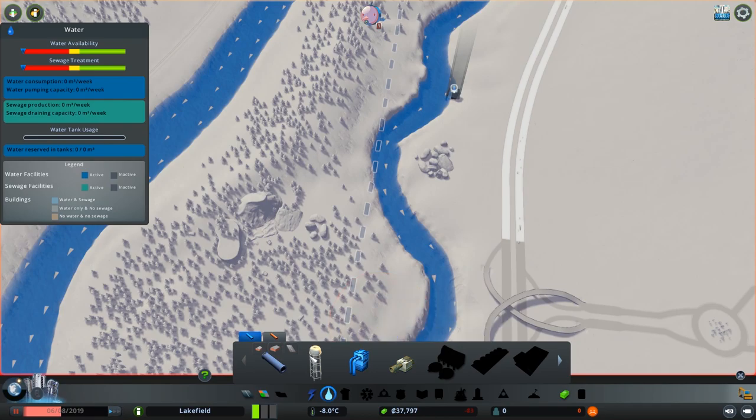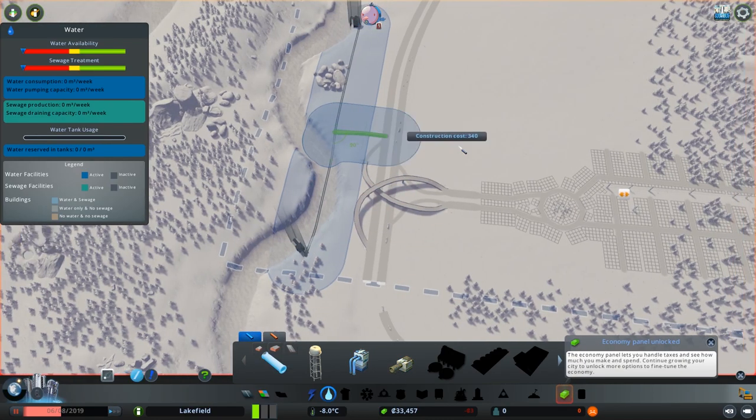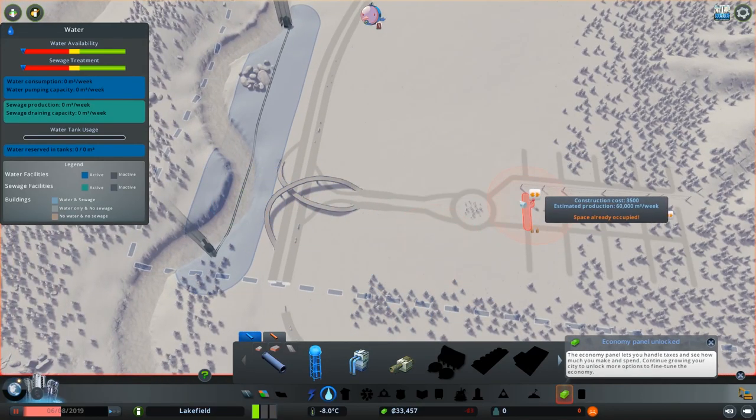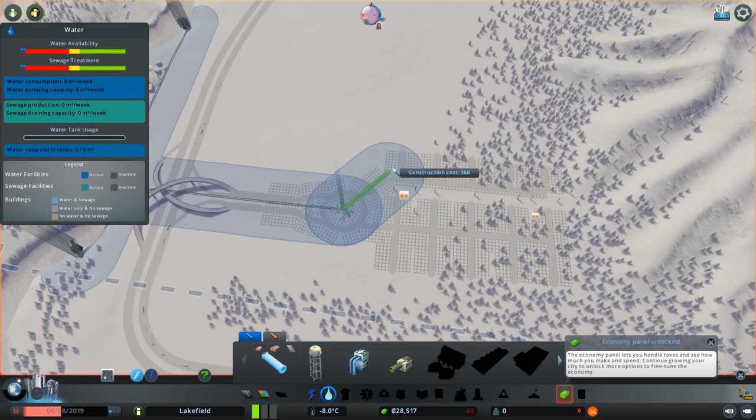So we're going to pull from downstream and then dump at the very end of the stream, right across like that. Then one pipe coming up like this. Actually, we're going to pipe directly down the middle and put a water tower in the middle of the thing. Perfect. And then we'll connect that pipe straight to this line, and that can go straight up like this. Well, that doesn't cover the entire town. That's so sad.